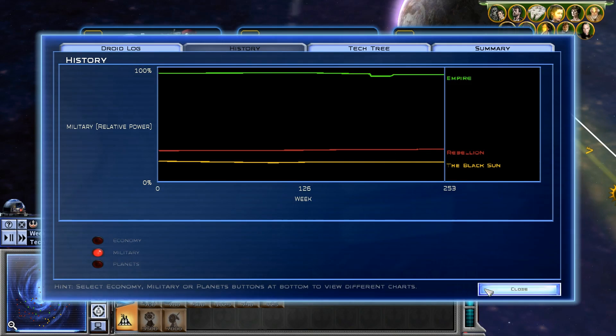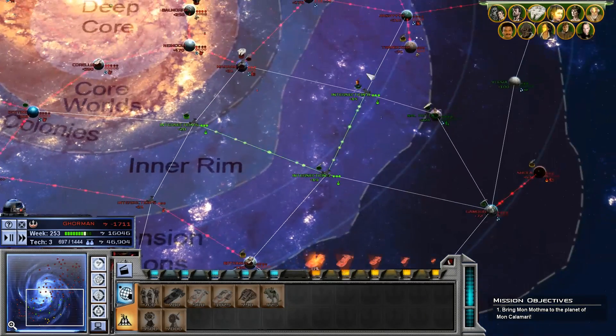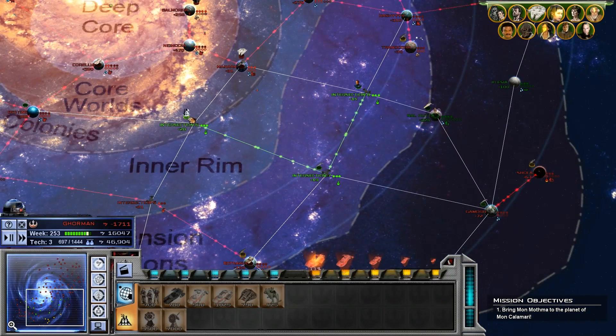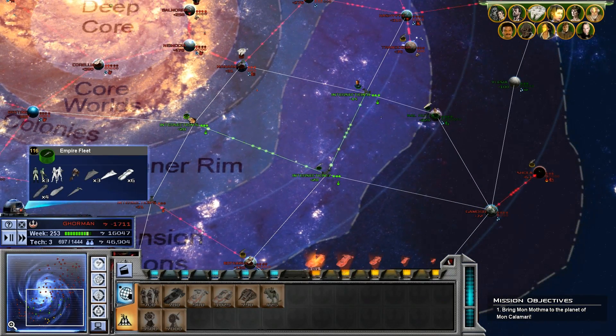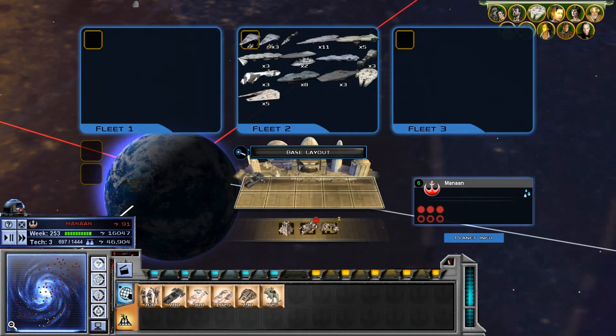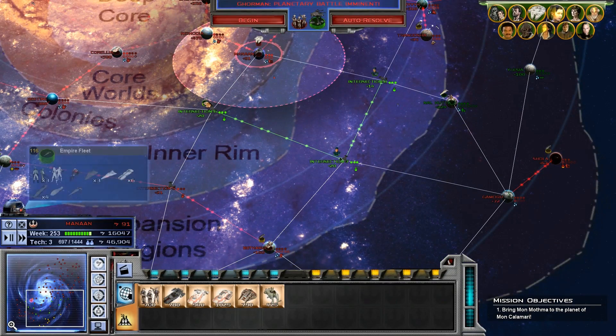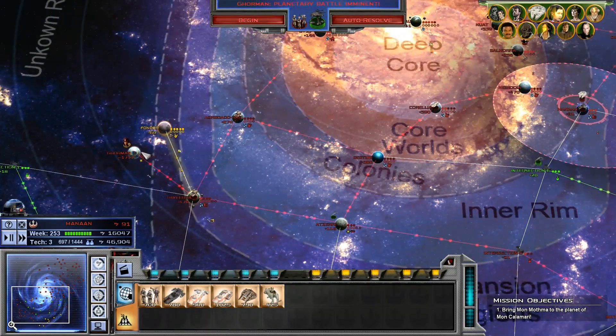We're closing the gap a little bit. Is this a fleet we can destroy? I think that is a fleet we can destroy. Is it a fleet that's worth destroying? Possibly. They're attacking at Gorman on the ground.